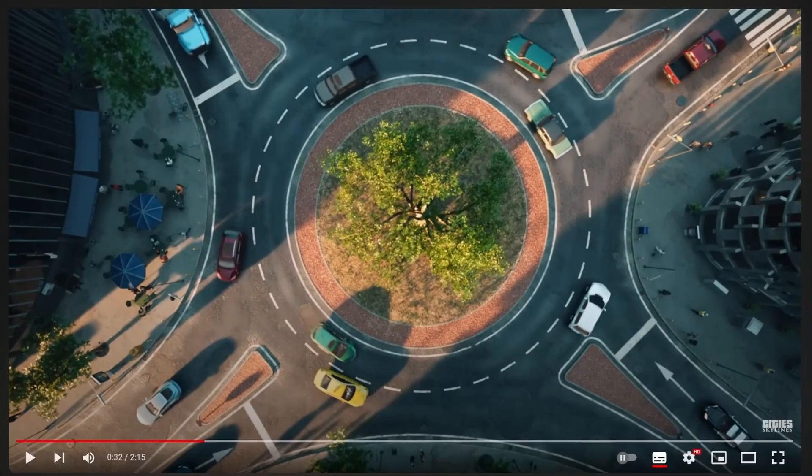This looks a little more realistic, doesn't it? Not super CGI, but a beautiful roundabout, roads and props over to the side with seats and umbrellas. Who knows what that'll mean for day one release — whether they're part of building assets or something you can place independently. Super cool though.